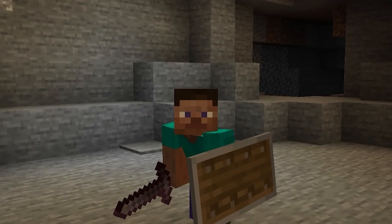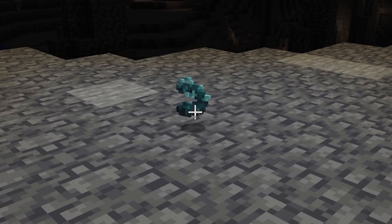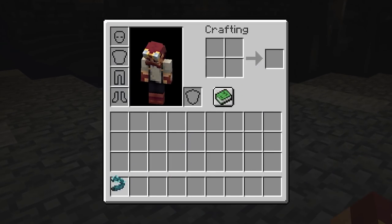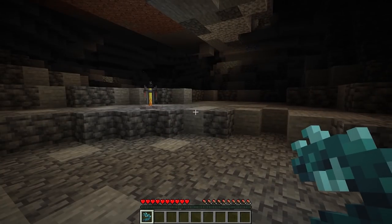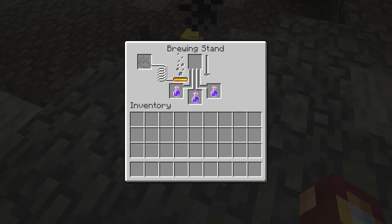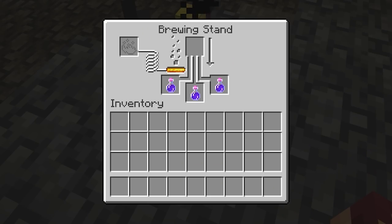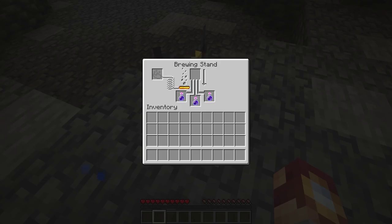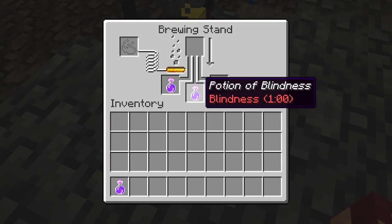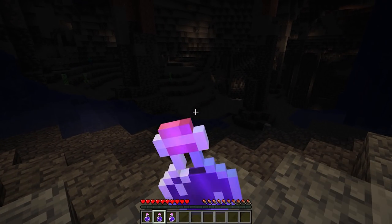With a mob that difficult, surely the reward should be something great. My prize for defeating the Warden — a warden horn. And now my prize for going through all of the effort and destroying a Warden — something no Minecraft player has done yet because they're not in the game yet — my hard work equals three potions of blindness. I really don't understand what all the hoopla is about and why everybody wants a potion of blindness.